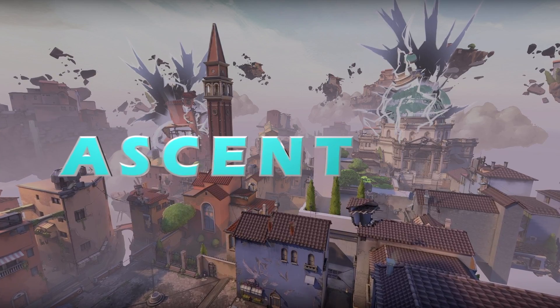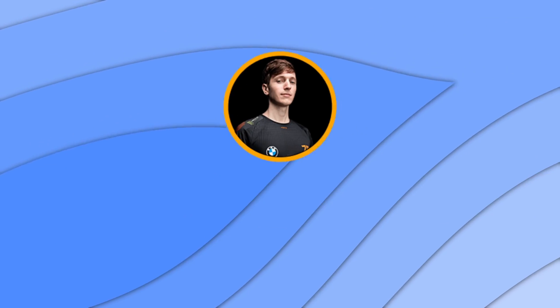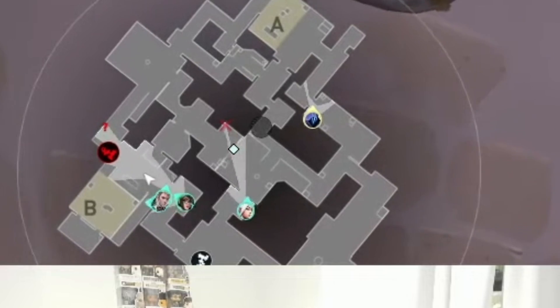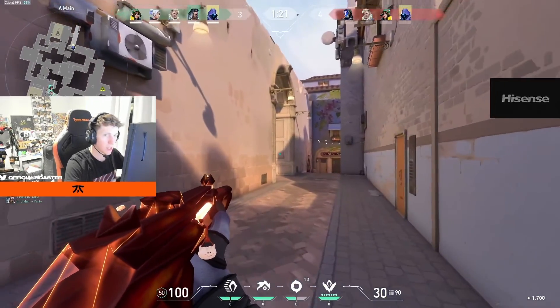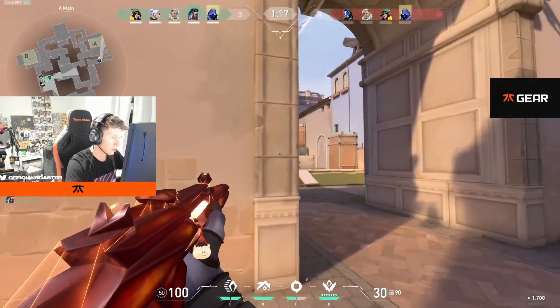The next great lurk play is from Fnatic's IGL, Boaster. From the start of the round, Boaster hides his presence A as his team creates a ton of noise B while also investing ultimates onto site, further selling the fact that they are hitting B. This causes the A player to rotate off site, and Boaster makes sure to comm this info to his team so they cancel the B hit and head through mid to A.